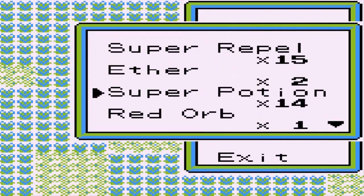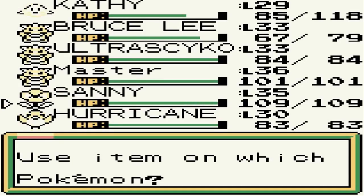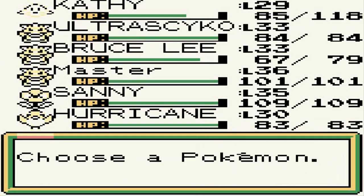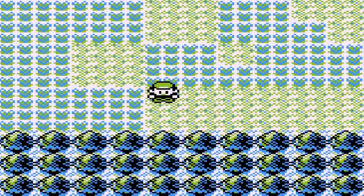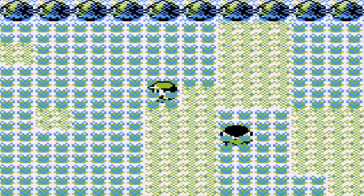Let's go right ahead and heal our Pokemon, because it's going to be a tough one. Maybe I should switch out to Ultra Psycho now that it's fully evolved — Kathy's not at level 30 yet. Let's go with Ultra Psycho for Kathy, and we're probably going to be running into a Pokemon here and there.